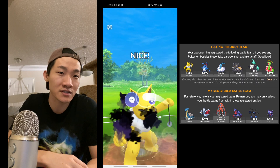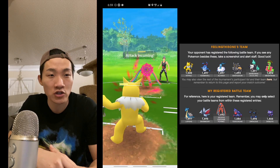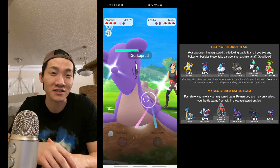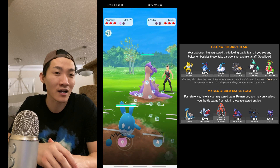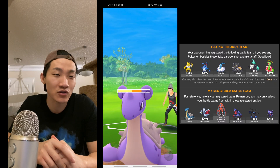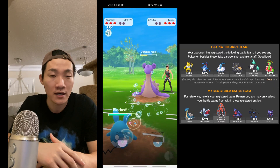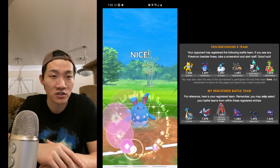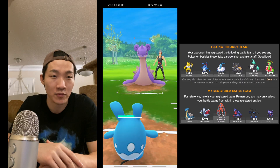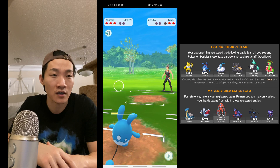I go in with Lapras, Deoxys Defense, and Toxicroak — same line as my first matchup against Fieling. We're playing out the same matchup, except he's able to bait me with a Thunder Punch. I didn't want to take the risk, so I end up shielding. I do a quick switch to Lapras, and he switches to Azumarill — I think that might have been a misclick and he wanted Bastiodon. Either way, he's in a fairly comfortable spot since shields are down and he's able to take out my Lapras.